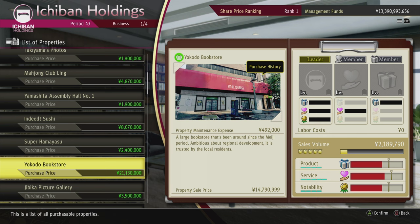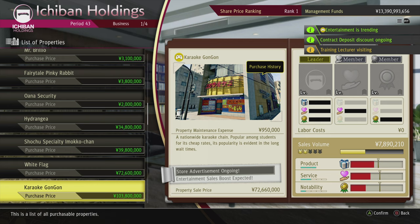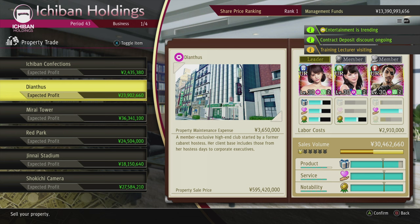When you do hit rank 100 to potentially rank 51, you want to invest in Yokuda Bookstore. When you do hit rank 50 all the way to the 21 range, you want to try and invest in three specific properties: White Flag, Cat Servant, and Karaoke Gon Gon. From rank 20 all the way to rank 11, Shokichi Camera or PDC Trading Company are potentially the two that you want to focus on within that ranking range. Finally, rank 10 all the way up to rank number one, Dianfus is a pretty good property to profit off and place that all-important investment into.